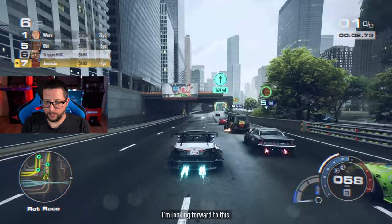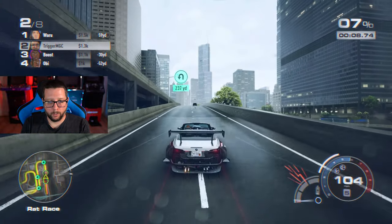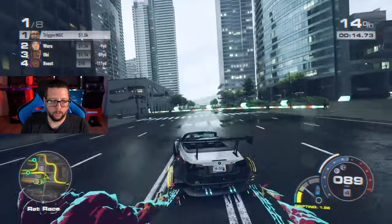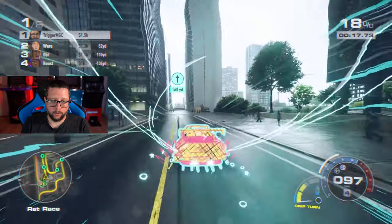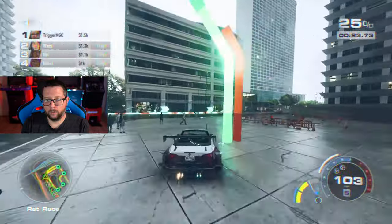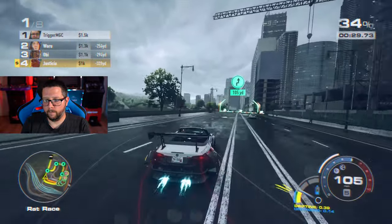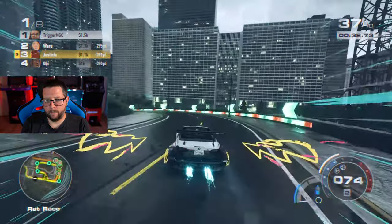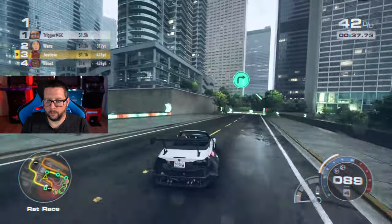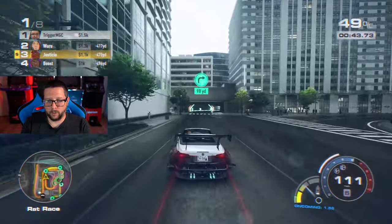Alright, spins wheels a little bit in first and second, grips up around third. So if you're in manual, I think you'll probably be good to go launching it in third, maybe fourth. Let's see if we can get out of Waru's way here — there we go. Hopefully this corner — there we go, nice and clean. I got a little wonky on that, I'm not gonna lie. It just accelerates so good in the middle gears.